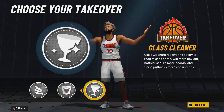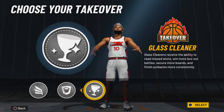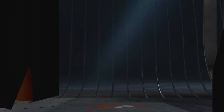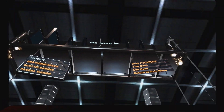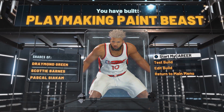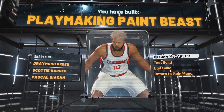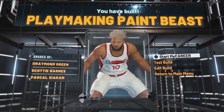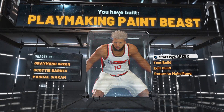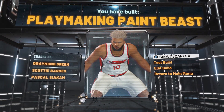For the takeover options, we have either slashing takeover, rim protecting takeover, or glass cleaning takeover. Since we have 26 finishing badges and Hall of Fame finishing badges, the best option is slashing takeover. As you can see, we have created the playmaking paint beast build — shades of Draymond Green, Scotty Barnes, and Pascal Siakam. This build is very versatile because the only thing it cannot do is shoot; everything else it is very good at, so I definitely recommend making this if you want to be like a small ball big.